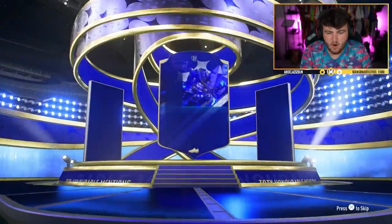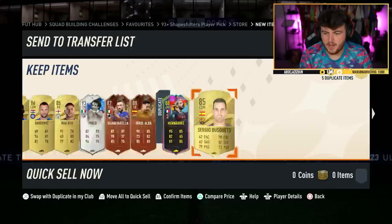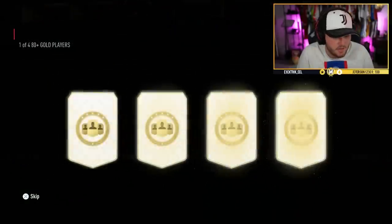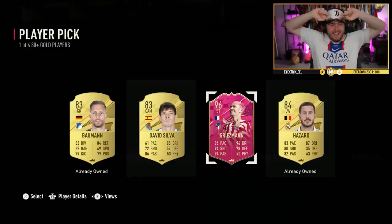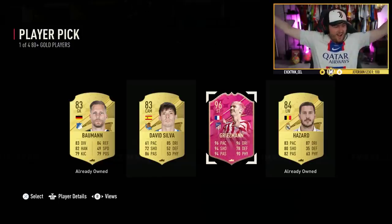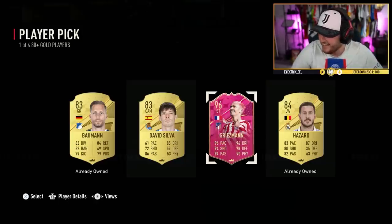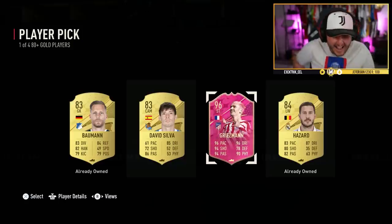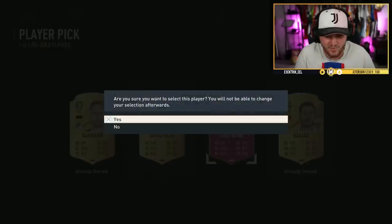Run it again — come on Yaya Touré or Messi please. Team of the Year — Parlo, not horrendous. Oh my word — that came out of nowhere. No way. Antoine — 1.3 million coins! Oh my word, big Antoine Griezmann! That came out of nowhere. This card is getting used — oh my word, what a card! Let's go!